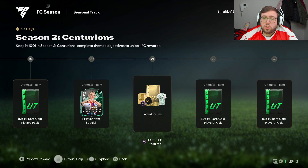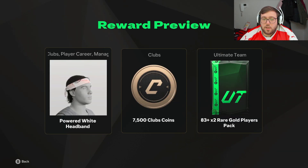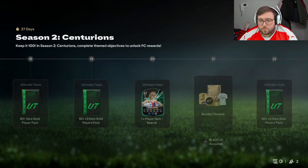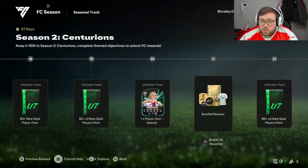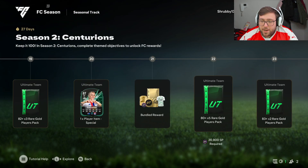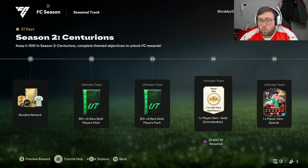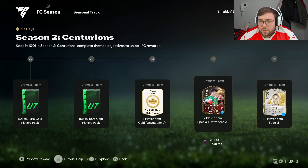I actually think that's the best card so far from the season pass. Then we get another headband, club coins, 83-plus times-two, 80-plus times-five, 83-plus times-two, and a player pick — one of three 83-plus rare gold players.